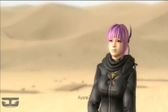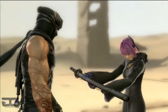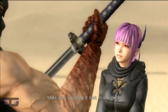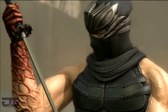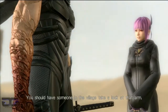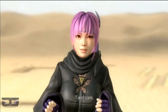It's been a while, Master. Ayane? Hayate asked me to come. Jhingra Maru. Word gets around fast. Make sure you bring it back in one piece. It's just a loaner. Tell Hayate I said thanks. You should have someone in the village take a look at that arm. I will, soon. There's something I need to finish first. Take care.